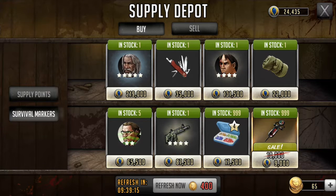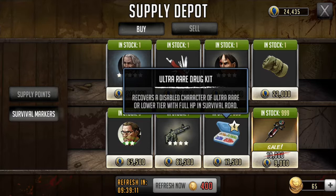These items recover a disabled character — basically if one of your characters dies during survival road, you can use this to revive them. Now the thing about these is they have them for every tier: 3-stars, 4-stars, and 5-stars. This particular one is only for 4-stars. They're also gifting them like crazy as you complete your survival roadmap, so you're getting a lot of these. And most of us don't even touch our 4-stars much anymore.